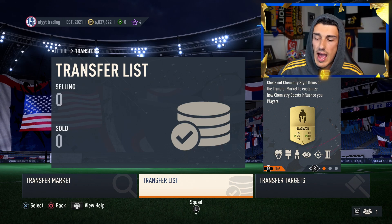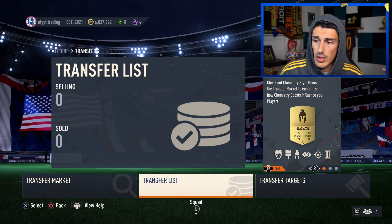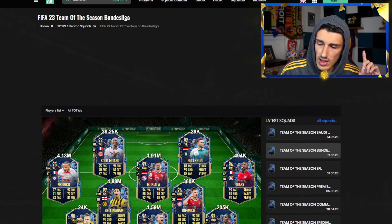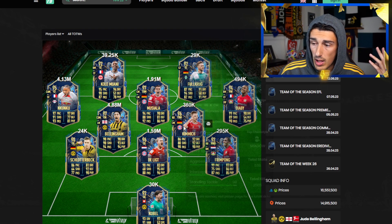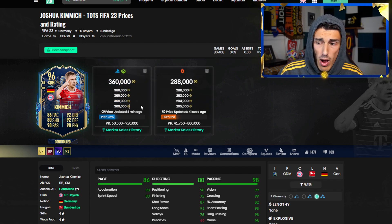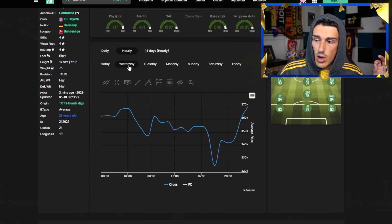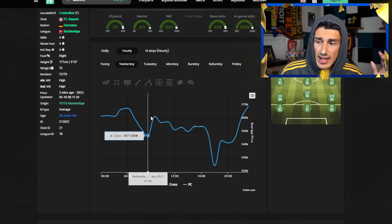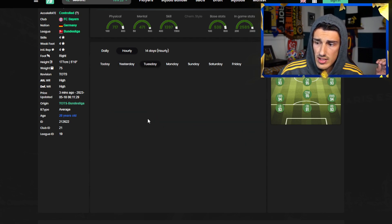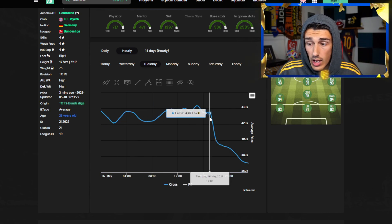Let me show you some card prices with the Bundesliga Team of the Season, because right now we're seeing a little inflation which we knew was coming. Starting with Kimmich — we invested at 330k, he's now up to about 360 to 370. You can see exactly when this card started rising at the content release, and how it got down pretty low over the last couple of days.